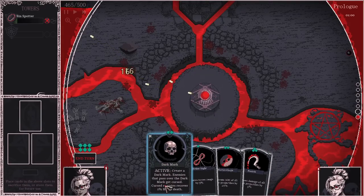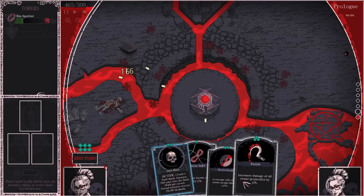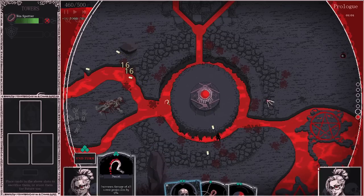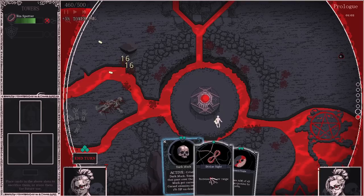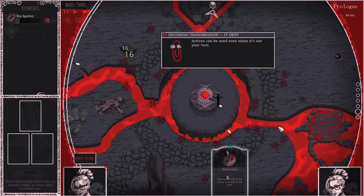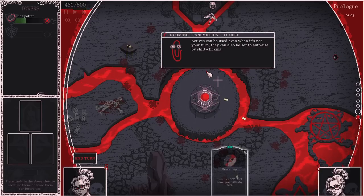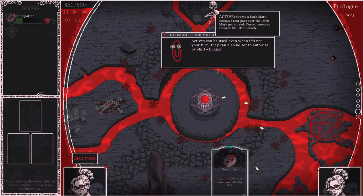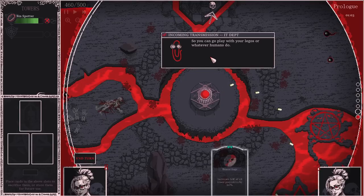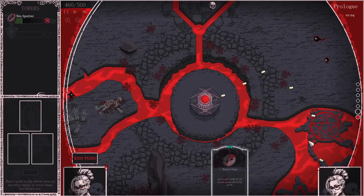Active — create a dark mark. Enemies that pass over it will get cursed. Increase tower range. Increase the AoE of all projectile towers. Increase the damage of all tower projectiles. We'll do that and then we'll create a dark mark. Actives can be used even when it's not your turn. They can also be set to auto-use by shift-clicking. So you can go play with your Legos or whatever humans do.